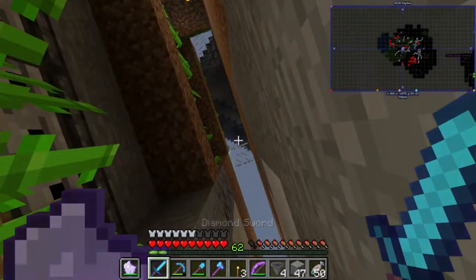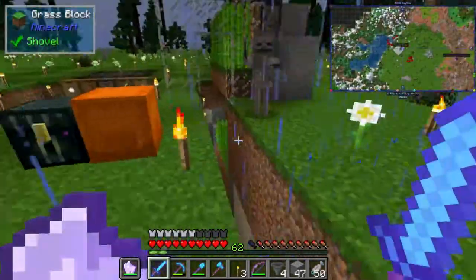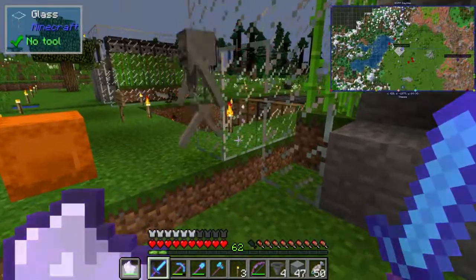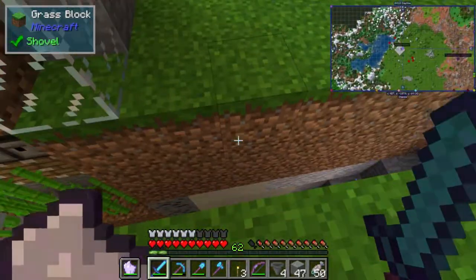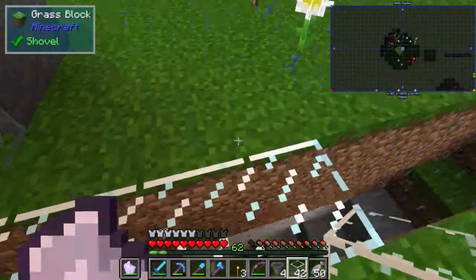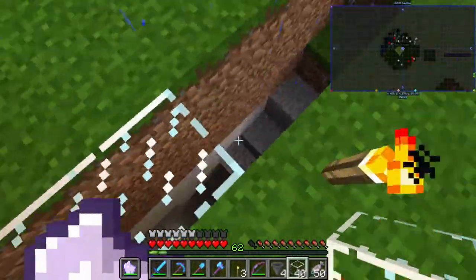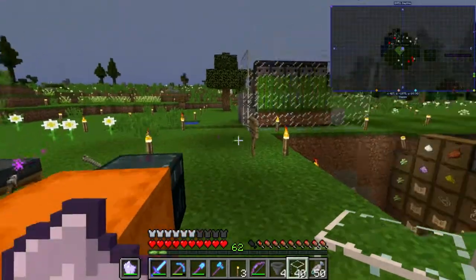I kind of want to close this off and have like a glass viewing area. Maybe we could have like one, two, three glass blocks right here so that if we look down at the other farms we can kind of see them. I like the idea of a viewing platform for all of the different sugar cane farms — we might be able to see them all activate at once.